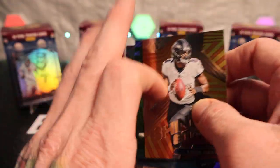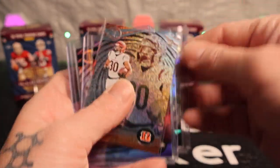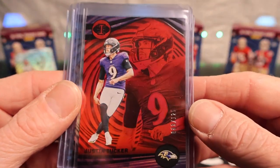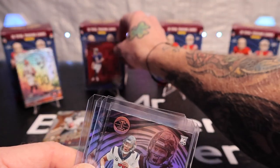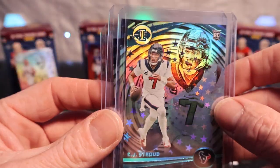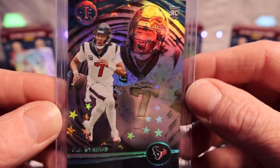Zay Flowers and Kirk Cousins on the sparkles parallel. For the better pulls: we got the Stardust of Chase Brown, we got the Justin Tucker ruby numbered 83 out of 125, we got two base CJ Strouds, and the stars parallel CJ Stroud — that's my favorite card of the video. Looks great, looks awesome, love it — beautiful card.